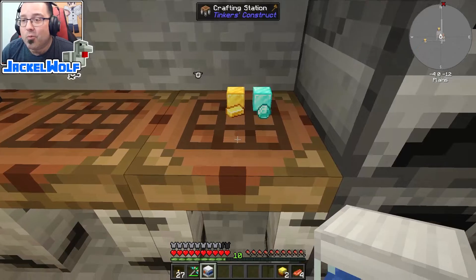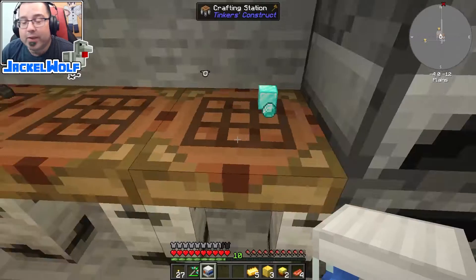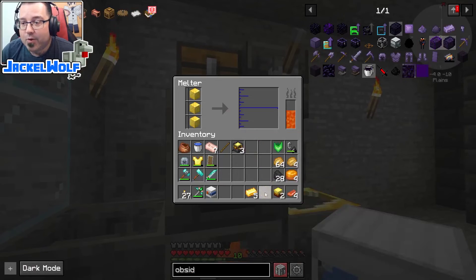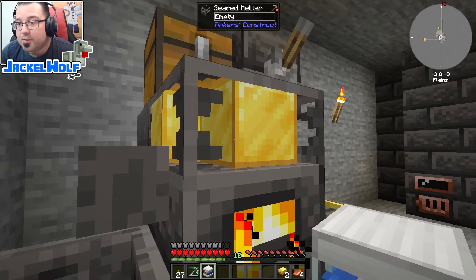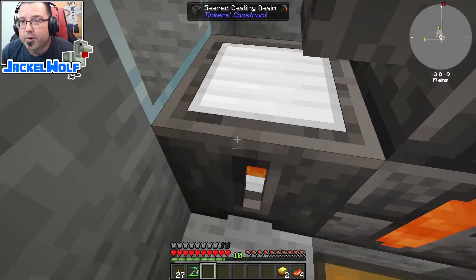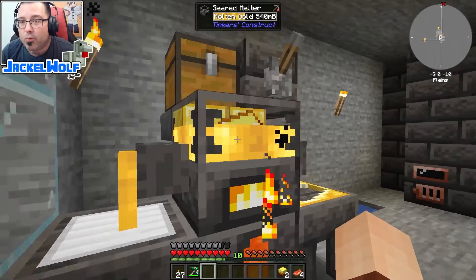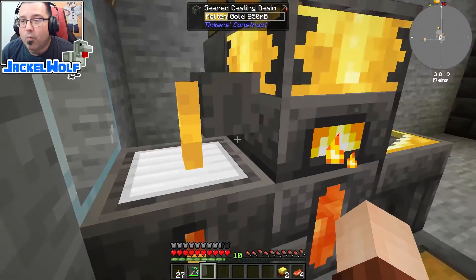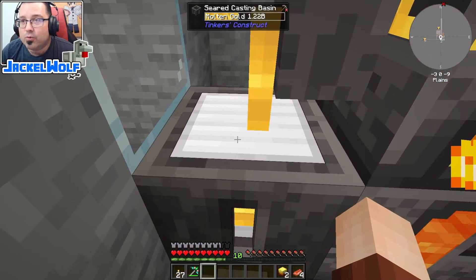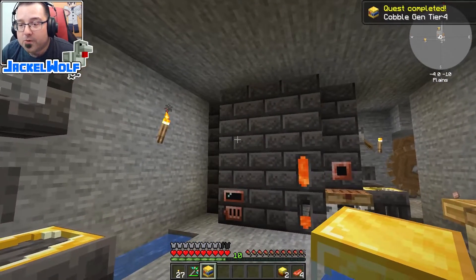The tier three cobblestone generator is better than tier two, but we can actually upgrade it one more time by using three blocks of gold and five gold ingots, again into our melter. As soon as this turns into molten gold we're going to take our tier three cobblestone generator, put it back into the casting basin, and click on that faucet to pour the molten gold over top. Once it's emptied out and cooled down — there you go — we now have a tier four cobblestone generator.